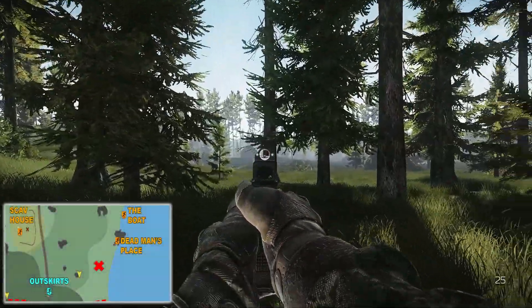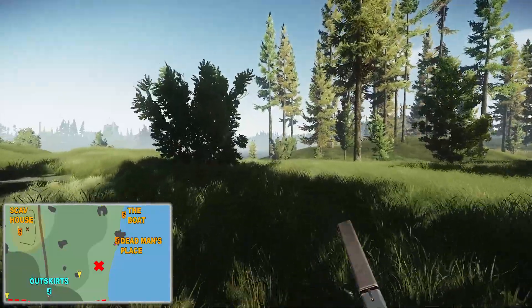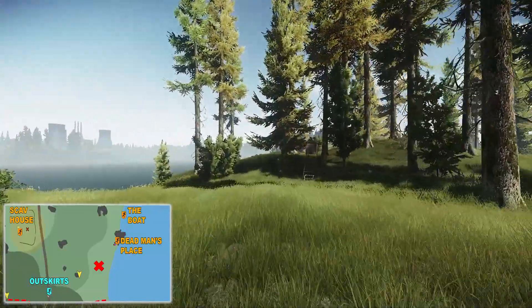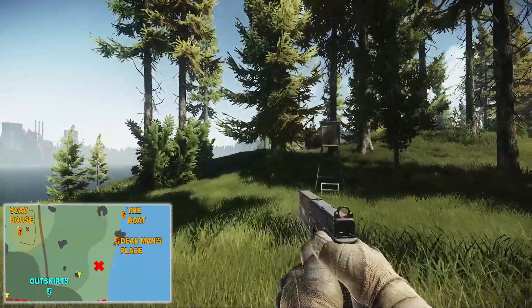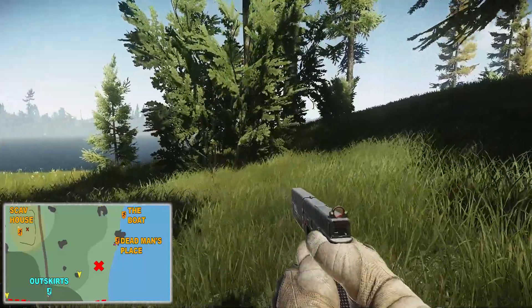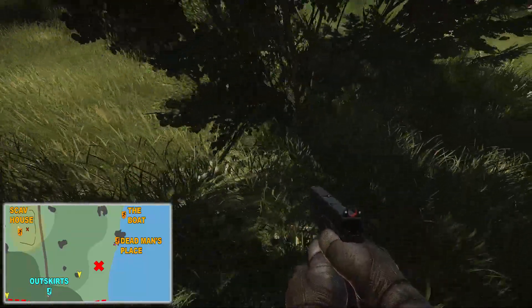For our first hidden stash we have spawned on the outskirt side of the map. As you can see, across to the right there is scav house, and what we're looking for here is this metal structure of some sort — I'm not quite sure if it's a watchtower or something. We want to go two bushes to the left of the metal structure, and in the second bush just at the back of it we will find our first hidden stash.